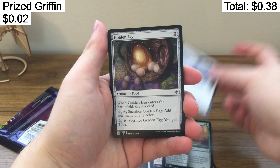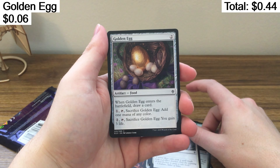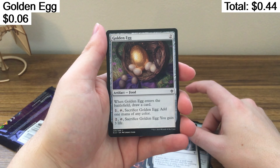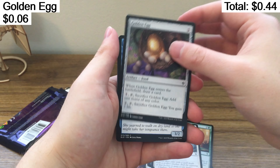Prized Griffin. Golden Egg — I have never pulled this card. Golden Egg enters the battlefield, draw a card. Sacrifice: add one mana of any color. Sacrifice: gain three life. Cool looking though.